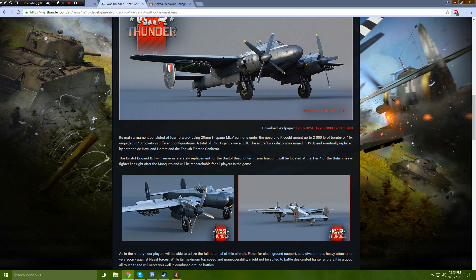It will serve as a replacement for the Bristol Beaufighter in your lineup. It will be located at tier 4 in the British heavy fighter line, right after the Mosquito. Wait — which Mosquito? This is very important because I already have the entire heavy fighter line ground out. It matters to know which one it comes after. There are two Mosquitoes in the game, so which one specifically does it follow?